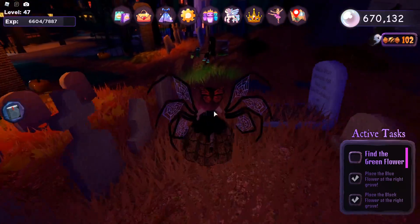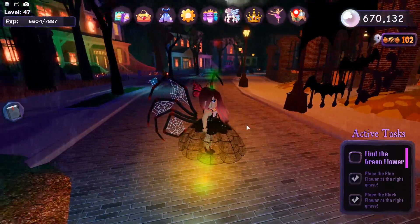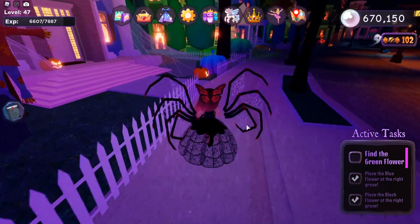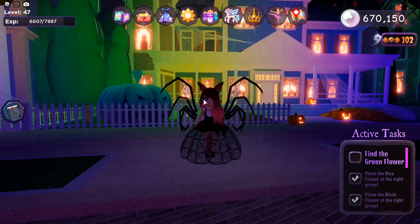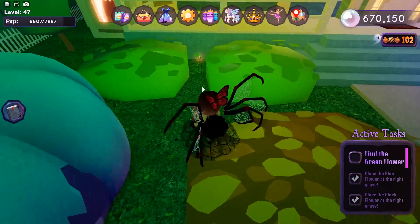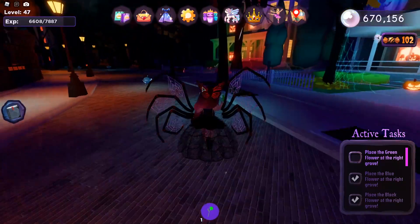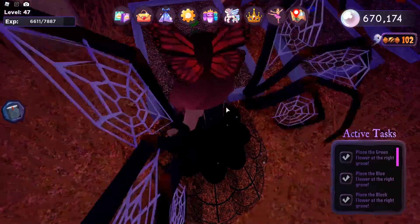For the green flower, you need to go up to one of the trick-or-treating houses. Once you exit from the spawn point, take a right and count to the fifth house on your right. Between the bushes there is a flower hidden right there — that's the green flower. Grab the green flower, then go back to the graveyard and place it at the green tombstone — John Green.